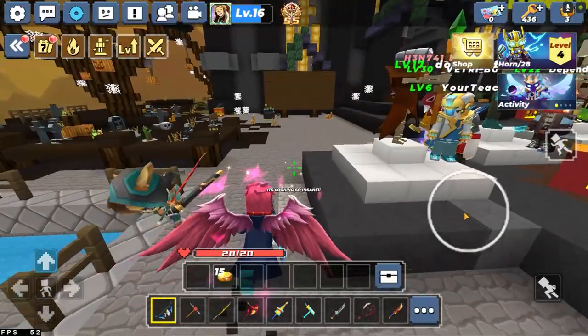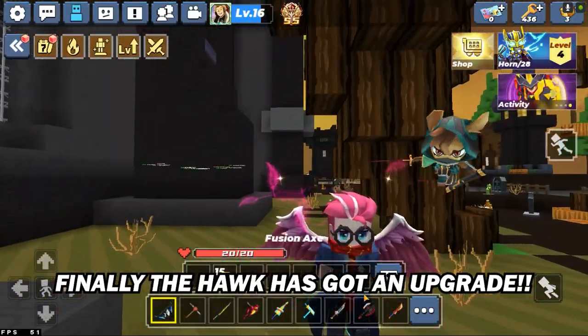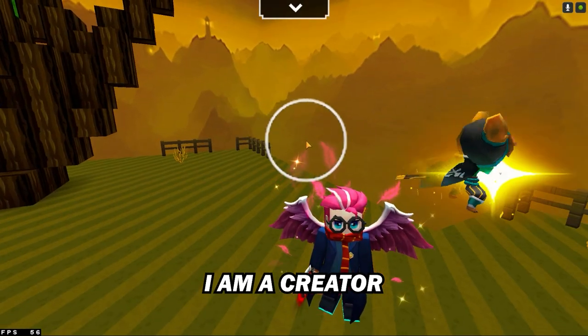There we go guys, it's looking so insane! Finally the hawk has got an upgrade — now we have the red wings. Alright, so the story behind this is very simple.